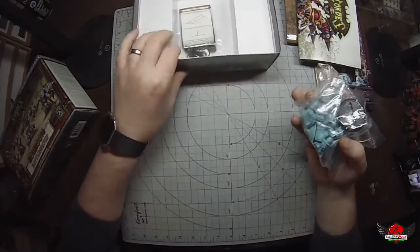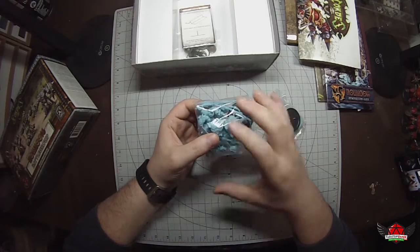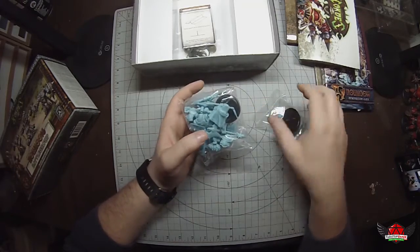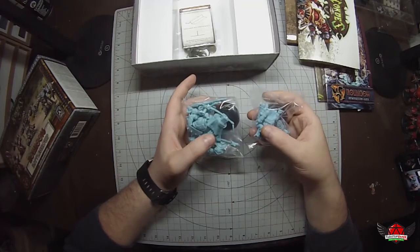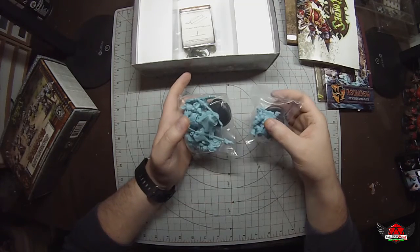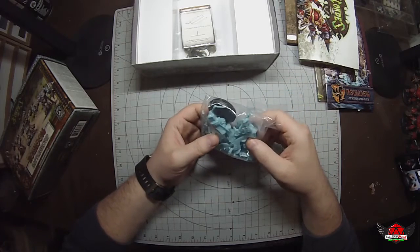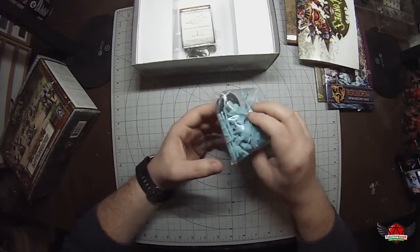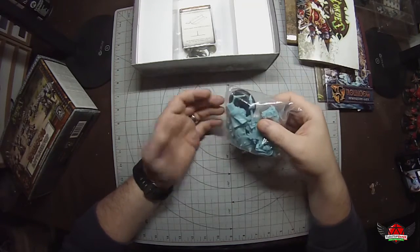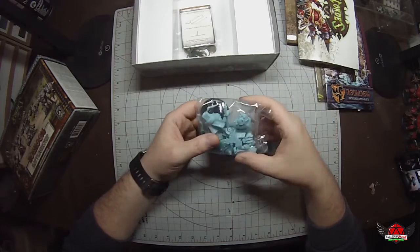Then we dive into the actual miniatures. What they've done now is make them with colored plastic. For example, the Khador box I just unboxed has red miniatures, while these Trollbloods are a light blue color. The idea is you can just assemble them and start playing right away without having to paint them. It gets players started much more quickly. And if you want to, you can obviously prime and paint them however you like. If you're playing Trollbloods versus Khador, it's easy to tell them apart — the Trollbloods are blue and Khador are red. Each faction comes with colored plastic now instead of just gray.